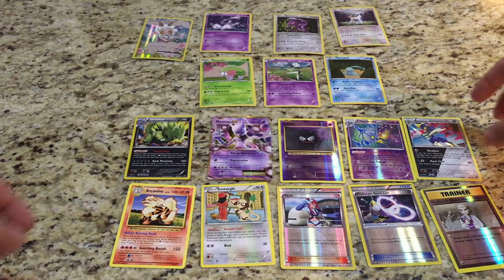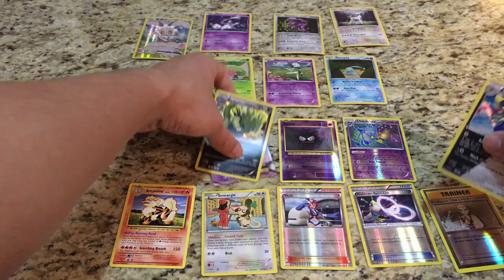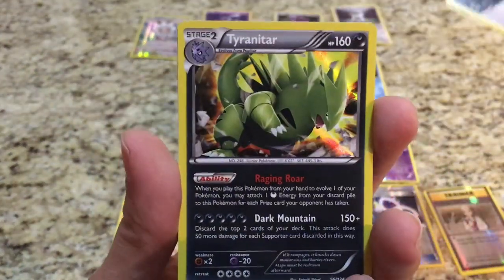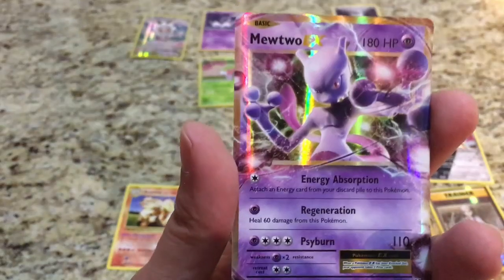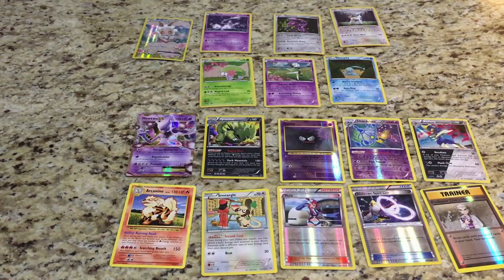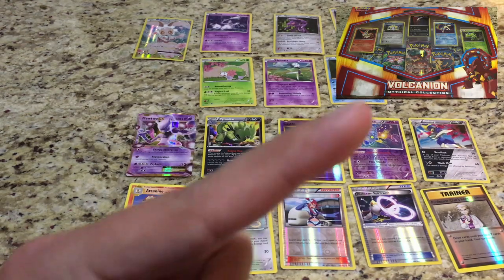The reverse is a Professor Oak's Hint, and the rare is an Arcanine. No last-pack magic, but we did get a couple of holo rares in Bisharp and Tyranitar, and we got an EX in Mewtwo EX. I must say my pulls in the Volcanion box were a little better — if you guys want to check out that video, I'll put a link to it.